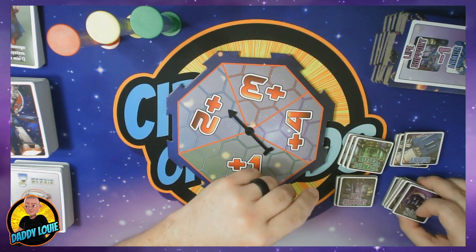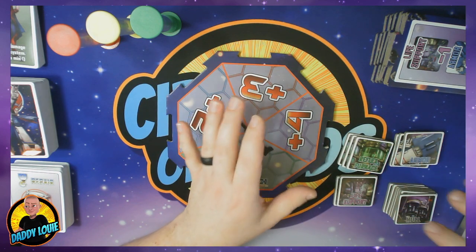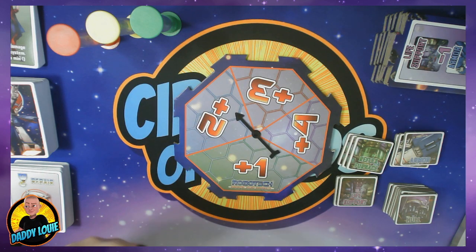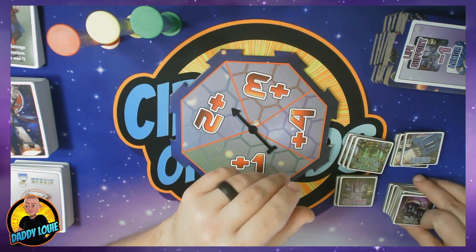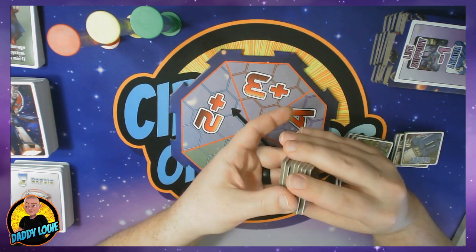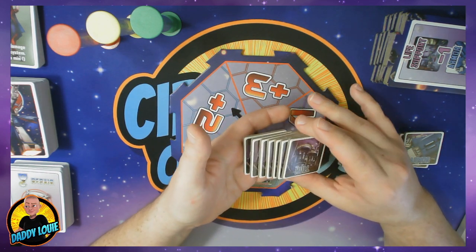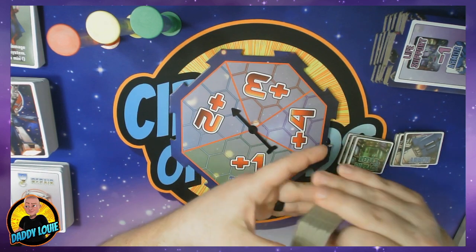Then there are four different types of system tokens: the hull, the armor, the reflex furnace, and the life support. These are the systems the enemy is trying to take out while the Robotech player is trying to repair and keep afloat to make sure their ship does not explode. The hull is the main attribute of the ship — you get seven of these tokens, and how many you start with depends on the difficulty and number of players. If at any time your ship loses all seven hull tokens, the game is over and you lose.